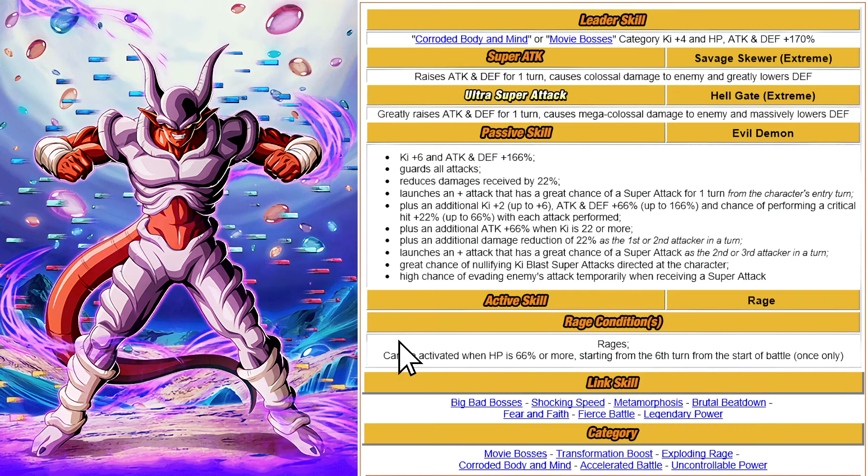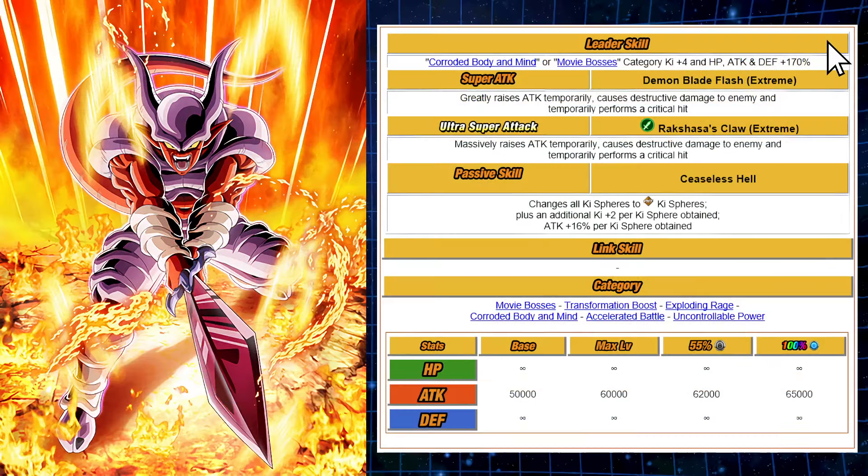Once you go into Rage Mode, you get some buffs as well. The 12-key Rage Mode super attack greatly raises attack temporarily, causes destructive damage to the enemy, and temporarily performs a critical hit. The 18-key massively raises attack temporarily, causes destructive damage to the enemy, and temporarily performs a critical hit. The passive skill changes all ki spheres into PHY ki spheres, plus an additional key plus two per ki sphere obtained and attack plus 16 percent per ki sphere obtained.